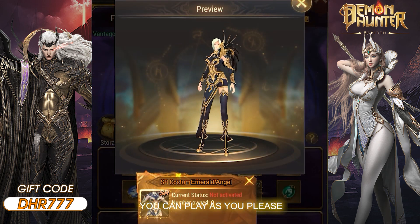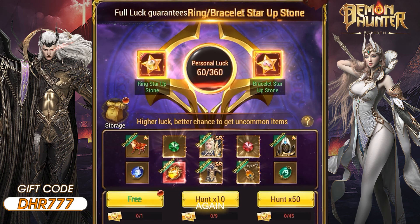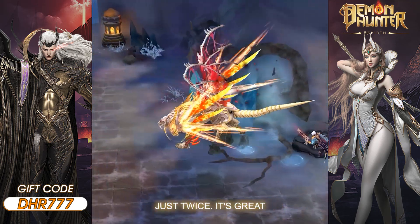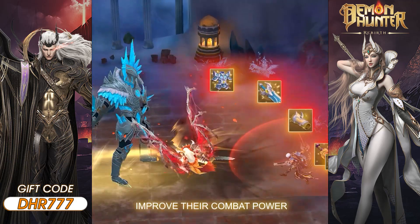You can play as you please. Let's try. Just Tear Up Materials — keep it for upgrading. Again, Lightning Angel Wings. But I've spent a full $200 to buy it, just twice. It's great. New players must try, which is definitely a good way to improve their combat power.